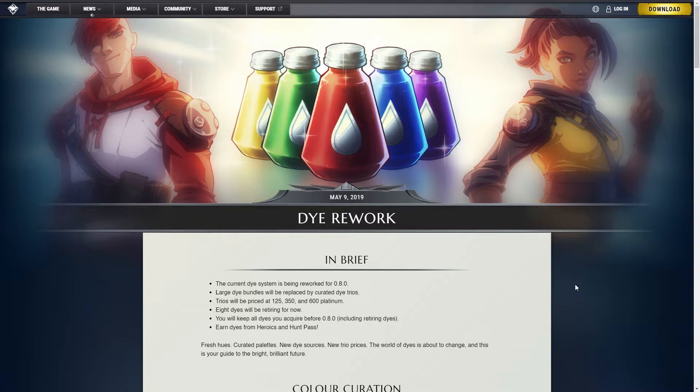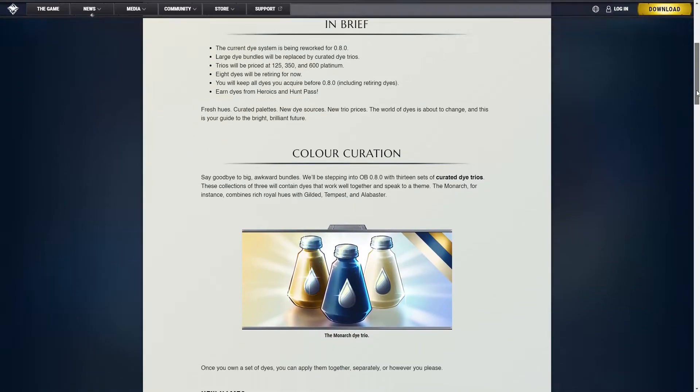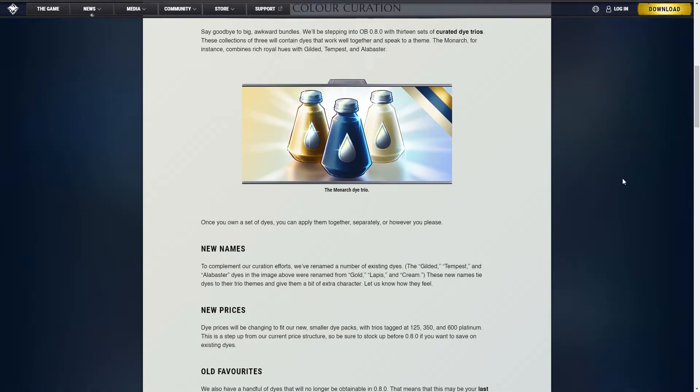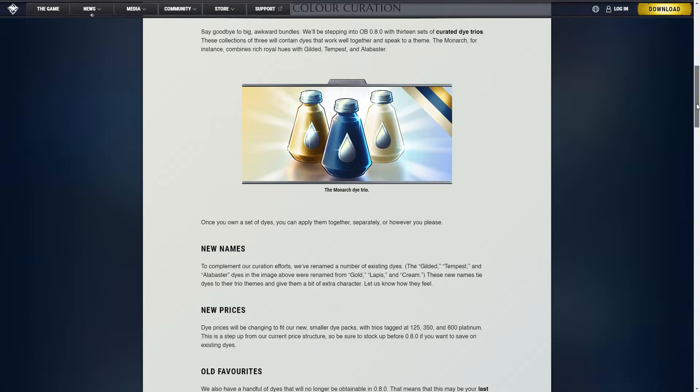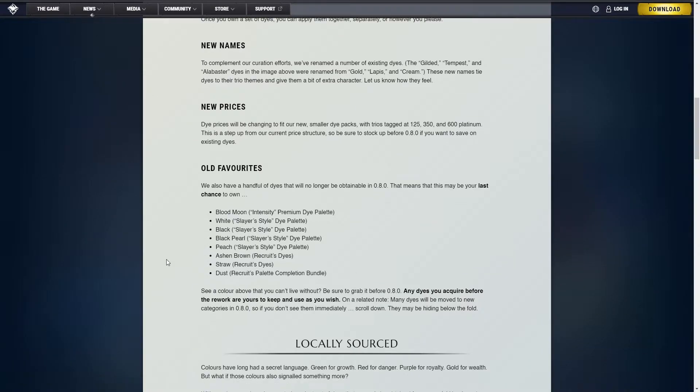The dice will also be getting both new names and prices to accommodate the other changes. Each trio set will cost either 125, 350 or 600 platinum, which will make them a lot more expensive than they currently are. So I advise you guys, if you care about looks and your character style, buy all of them now while they cost a lot less. A few dice from pre-patch 0.8 will not be available after it releases, so it's a good idea to buy those at least now.